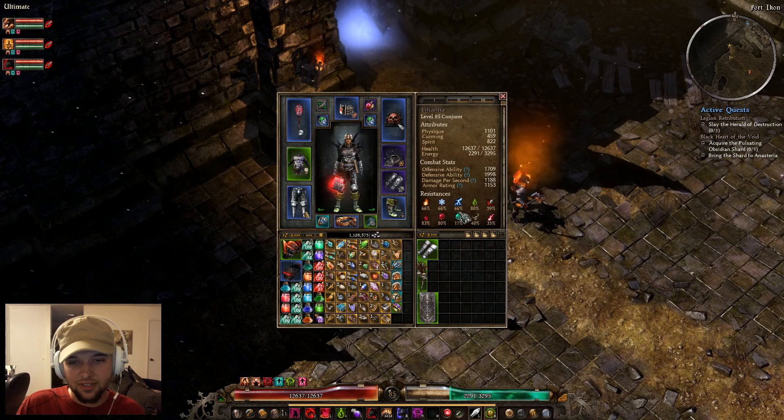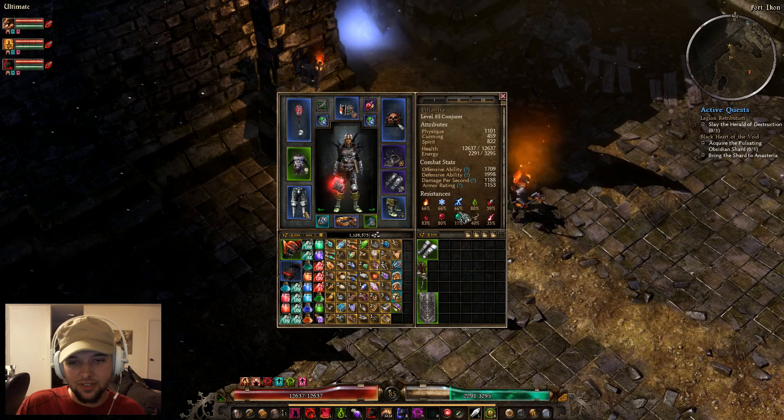My resistances right now are all pretty good. I have certain things I switch out — for example, my Chaos Resist is low at base, but with these boots it's 54, which is good for fighting Chthonians.